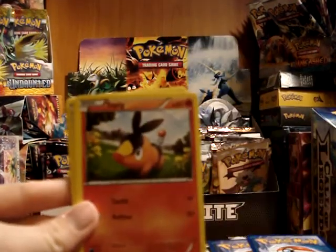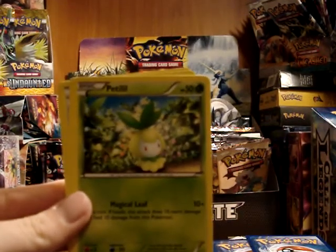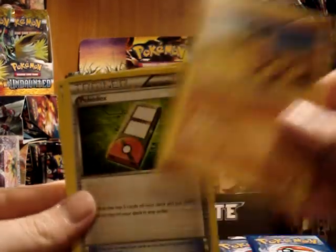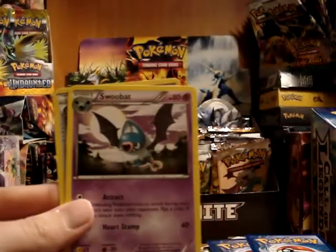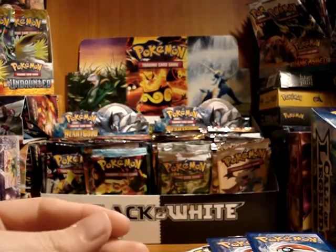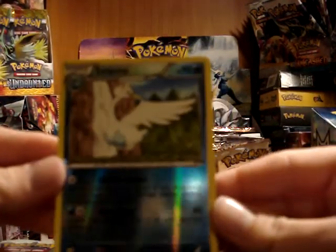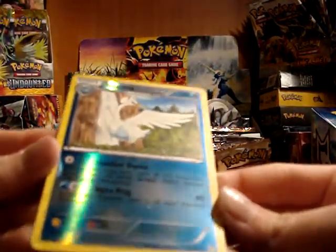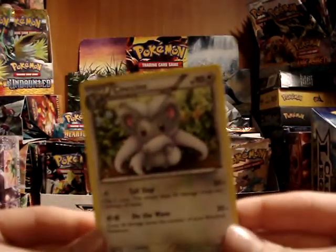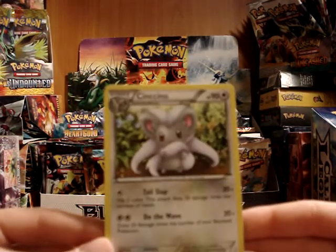We've got Timburr, Tepig, Petilil, Patrat, Sandile, Pokédex, Swoobat, and nice — Energy Retrieval, really good trainer. My reverse is a Swanna, and I believe this is a rare. Yep, this is a rare. And my rare — yay — a Cinccino! This is maybe my favorite card of the set.